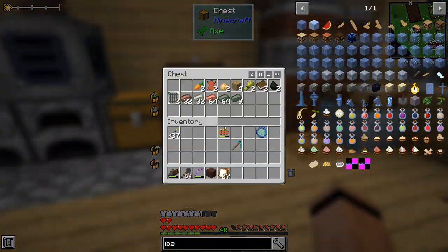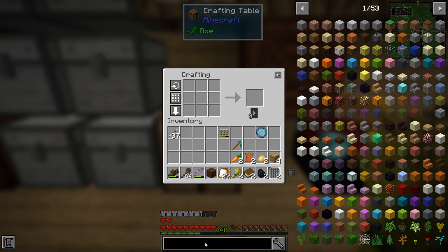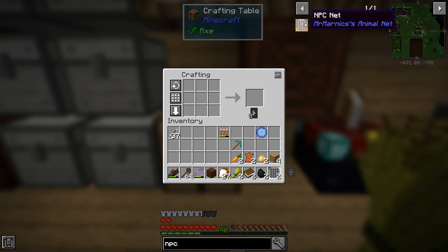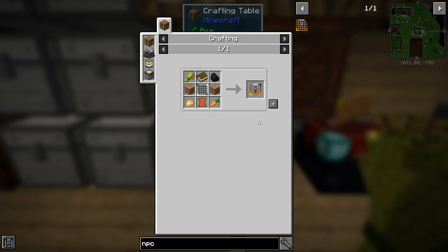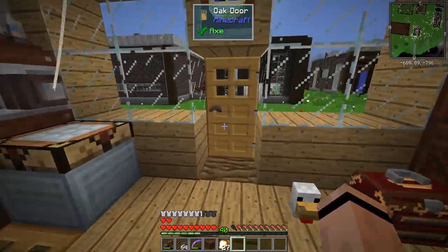I made some more animal nets, and I want to make the NPC nets - I think these are what I'm going to need to pick up villagers. I'm going to go ahead and make two and keep these on me for right now because we're going to need them. And I wanted to show you this barrel too.